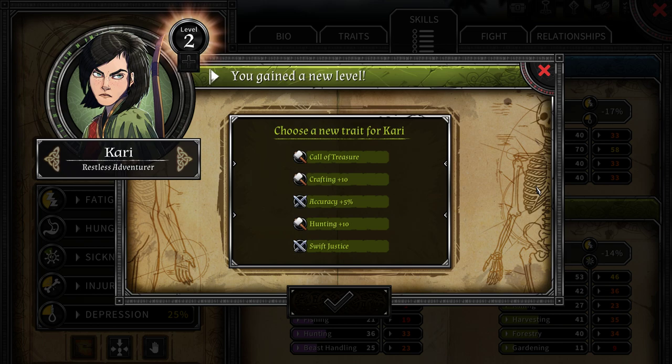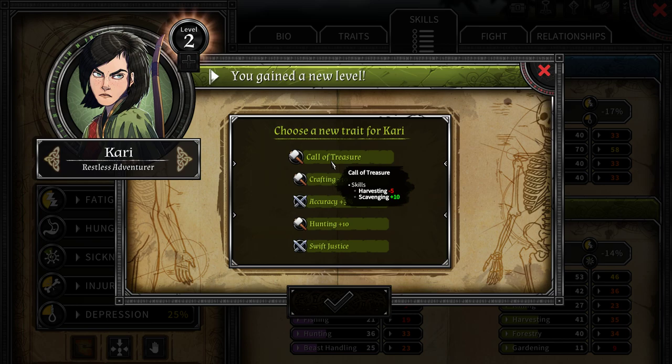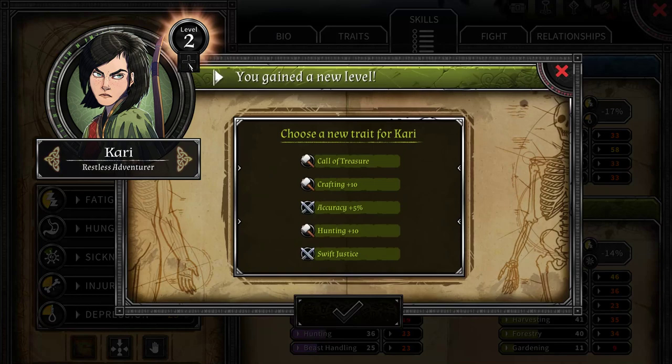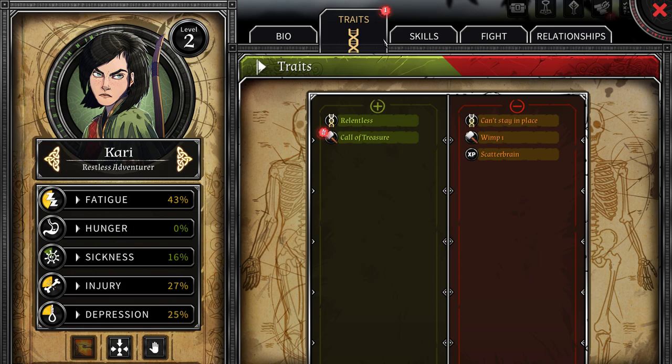Her fatigue is manageable. There's a level-up — Swift Justice, a battle skill. Effects resistance minus 20, critical minus 5, AP plus 1, initiative plus 5. Crafting accuracy, battle accuracy — I like that. Call of Treasure: harvesting minus 5, scavenging plus 10. Her harvesting is 41, so that would go down to 36, and scavenging would go up by 10 — we're at 42, so 52. That's a pretty good trade. Let's do it. Her skills are modified.